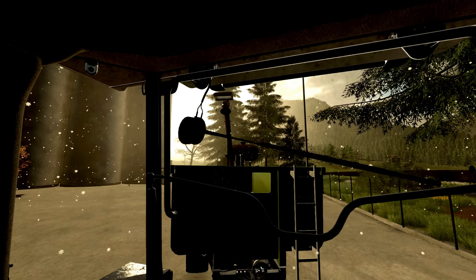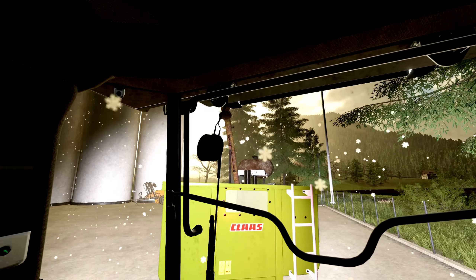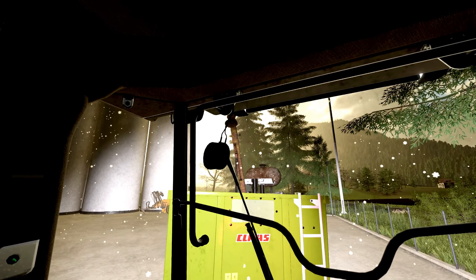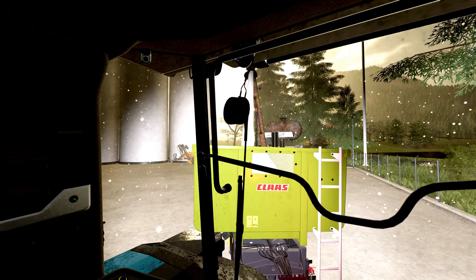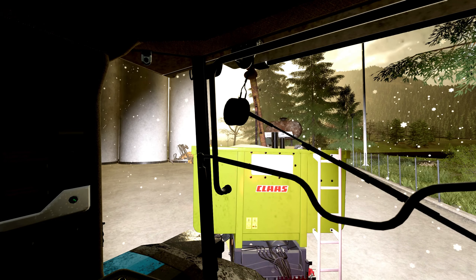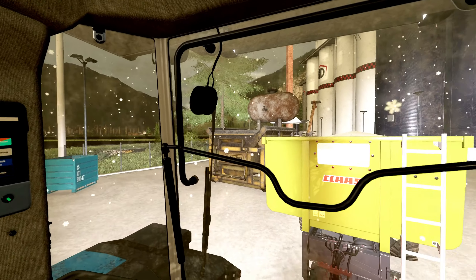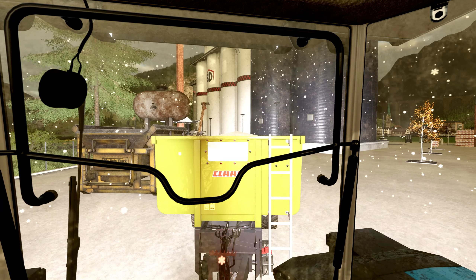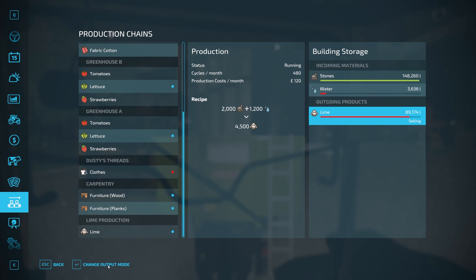Just backing up here to the crusher — I'm going to have to put the lights on, it's really quite dark. Okay, let's start loading this in. We've got 99,000 litres there — let's get that in. Doesn't take long at all. I've filled up the trailer, and the reason I've done that is because I want to save some back for our own fields. Now I can go over to the actual crusher and set that to sell — change the mode to selling. This should slowly start to creep down and we should start to make some money.